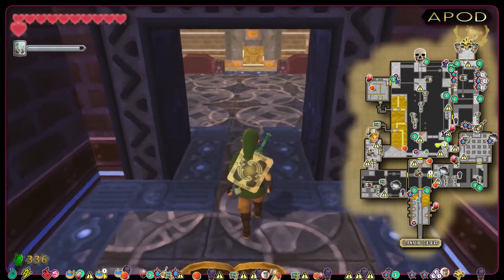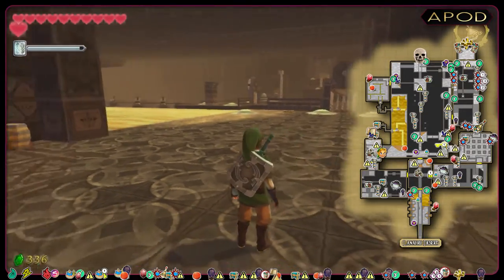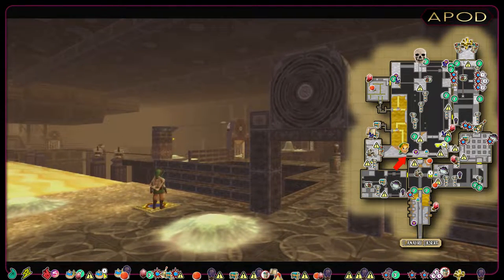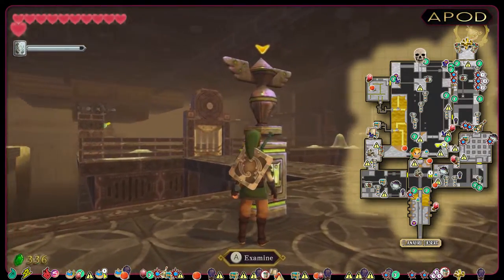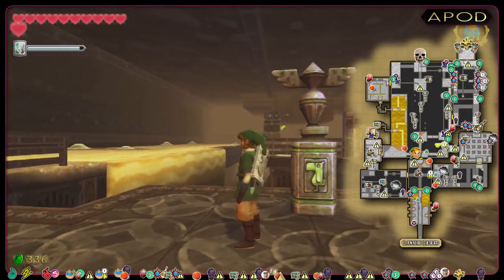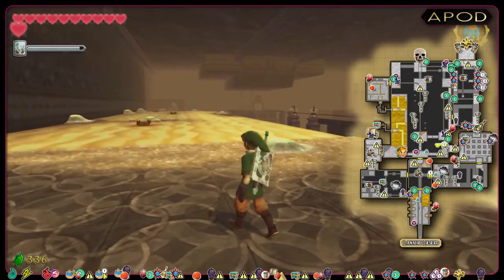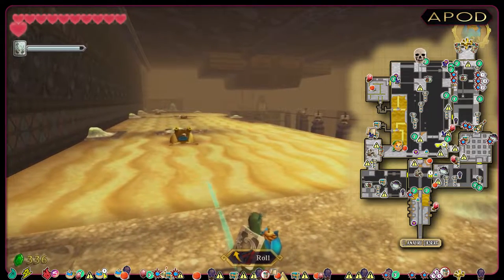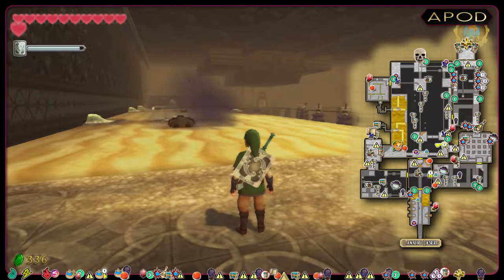From here we once again go to the bigger main room and the bird statue to save our progression. Here we got a switch on the floor granting us quicker access to this area, and once again I recommend saving progress at the bird statue. Let's challenge the sinksand on the west side of this room — here we got some electric spumes lurking about. I'm gonna deal with those using bombs; use the beetle and the bomb flower if you're out of bombs. If you want, you can upgrade to both the quick beetle and the tough beetle at this point.